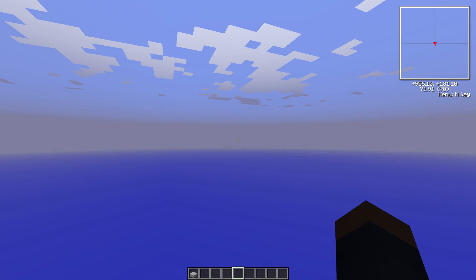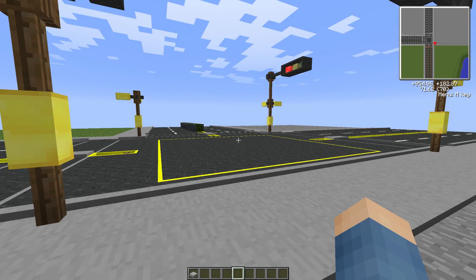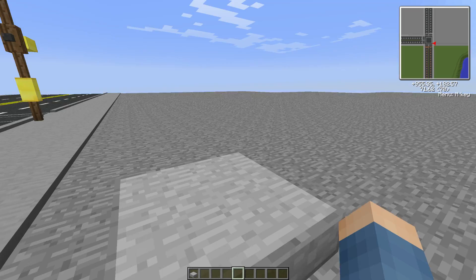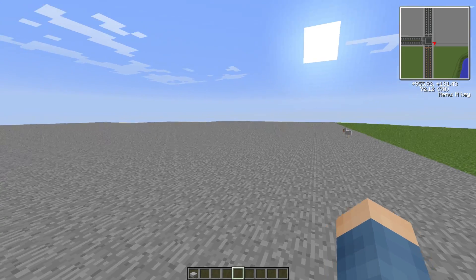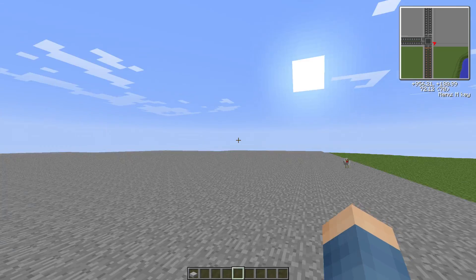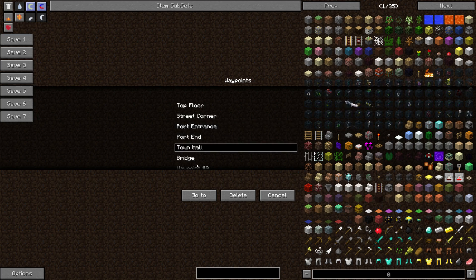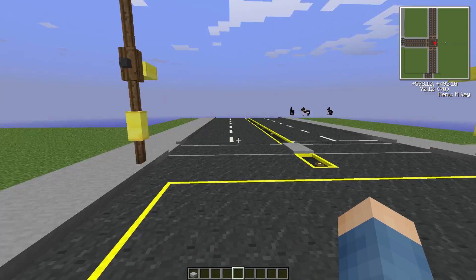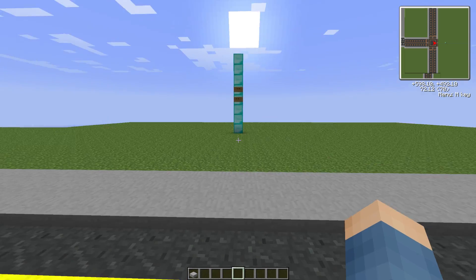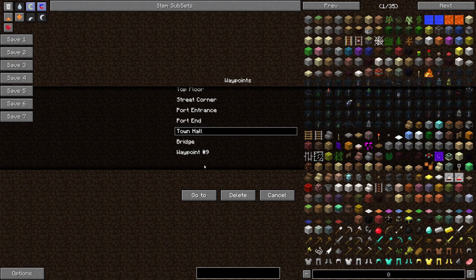So if I go to this one, it's going to load up and take us to the port entrance. This is a massive port that I'm hoping to build in this map. You can see in the top right with the map this whole stone area — I'm hoping it's going to be some sort of industrial port. I'm still planning it. I've also got Town Hall here, which is obviously where I've planned to build the Town Hall, and you can see the marker I've put down to indicate that.